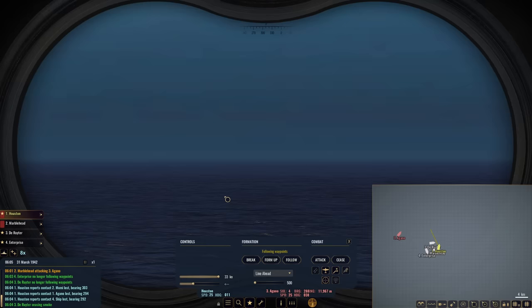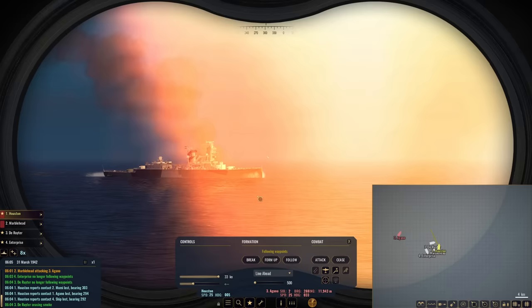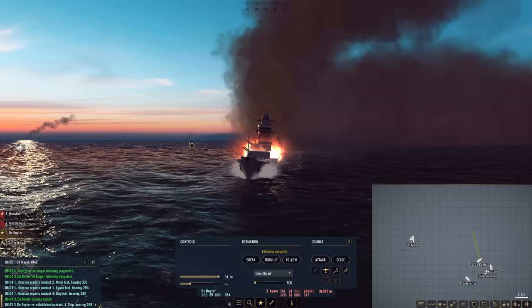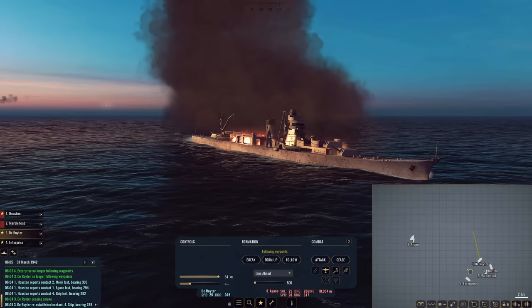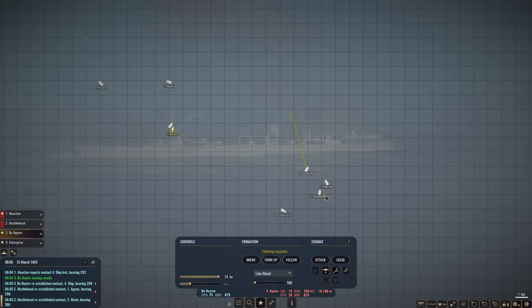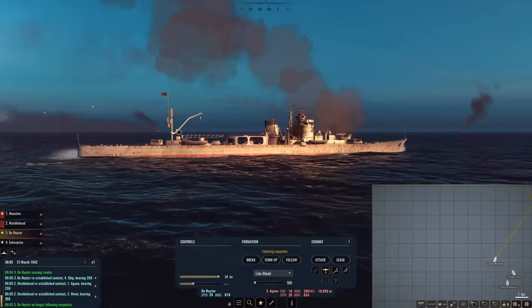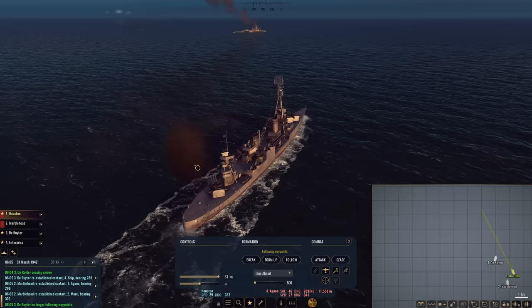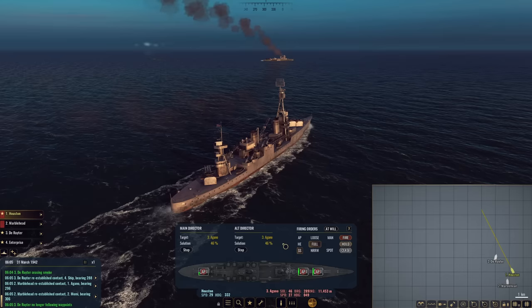The fight is still progressing. We have lost contact on quite a few of them, however number three is only 11 kilometers away — we're still engaging. It looks like there was just an explosion way out there — possibly, or she is on fire. De Ruyter is still engaging. Target three — this one is on fire; she is not looking good. According to the report, she actually has heavy damage, so that is good to hear. We are still primarying this one. Launched a fresh spread of starshells above her. Marblehead should be engaging her as well. We are moving to really cut her off and finish this one off.